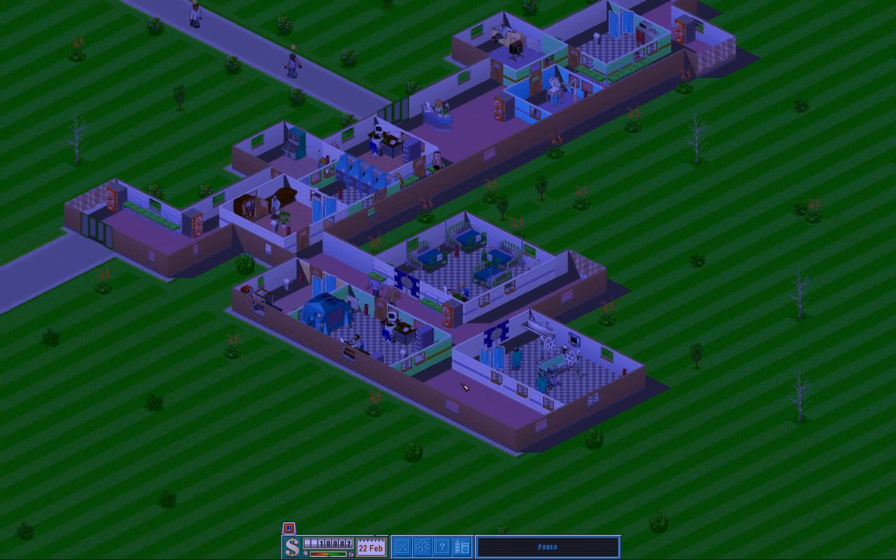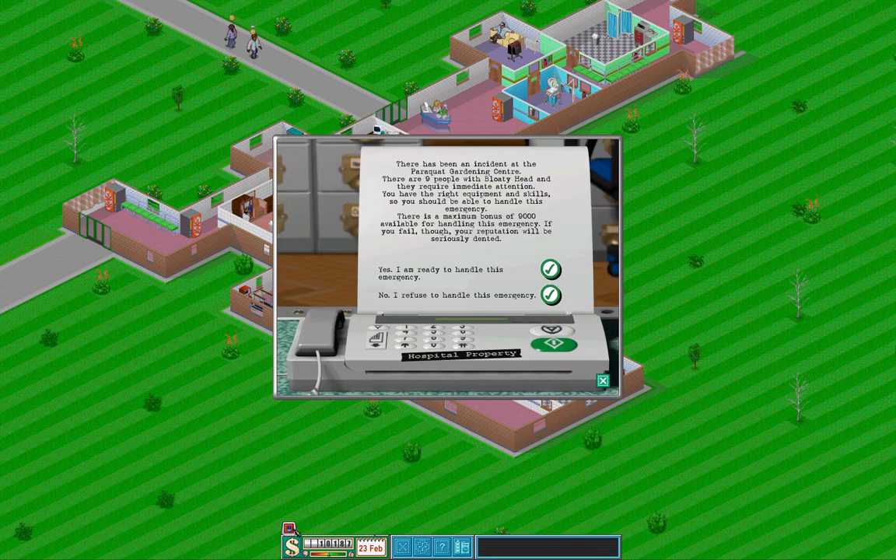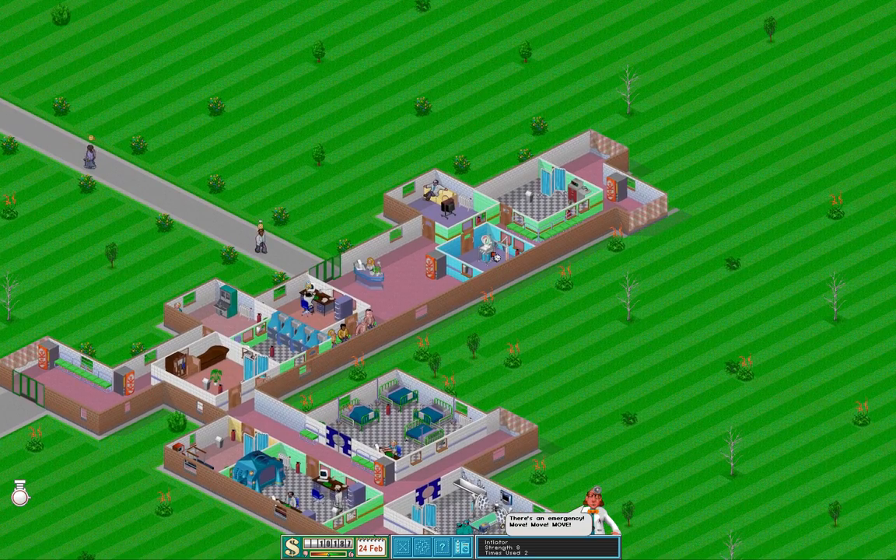We are going to jump in right away with an emergency situation it seems. Let's slow down the speed a bit. Bloaty hats, 9 people. We are ready to handle this emergency because we do have a bloaty hat inflation boom thingy going over here. So that's great.